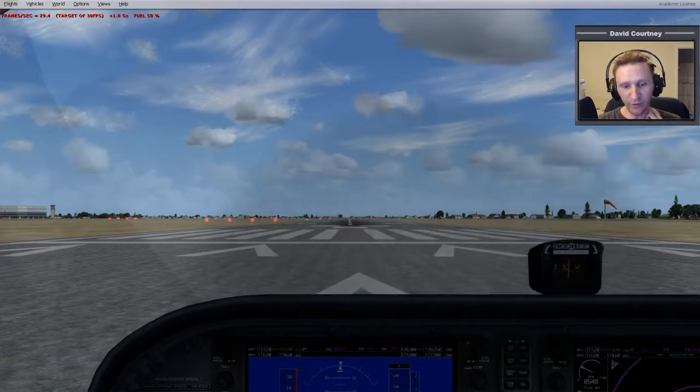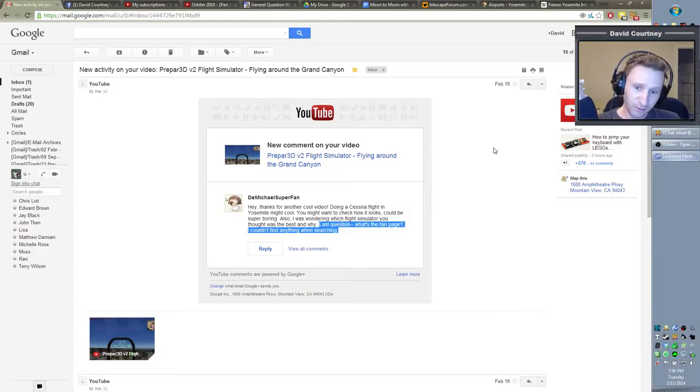Welcome to another Prepared Flight Simulator video. This is Prepared version 2.1, and we're going to do another fly around of some part of the world. We're going to use the Cessna, not the Raptor, and that is because this request came from DaMichaelSuperFan.